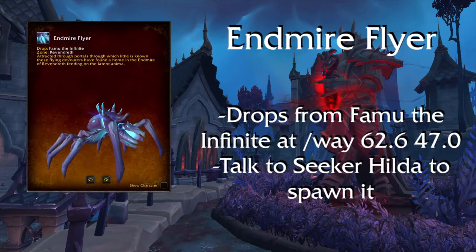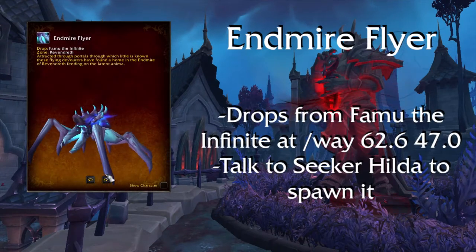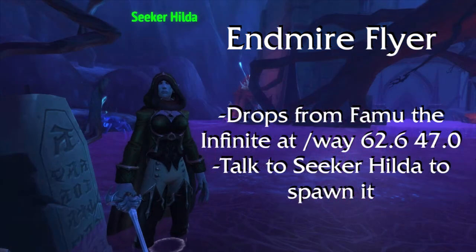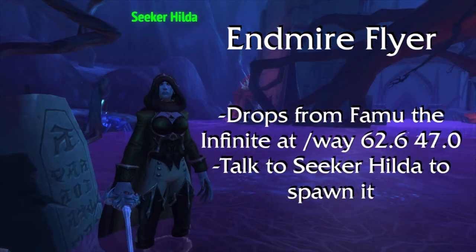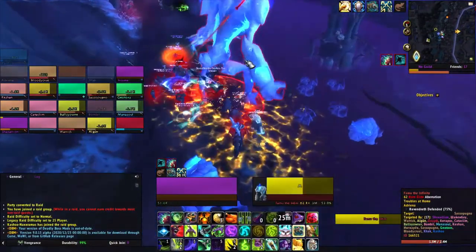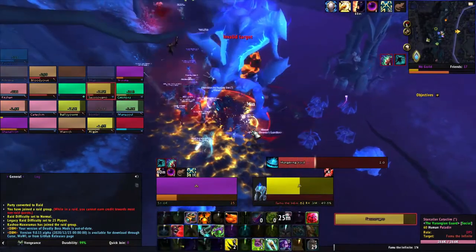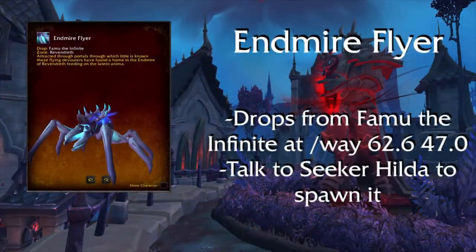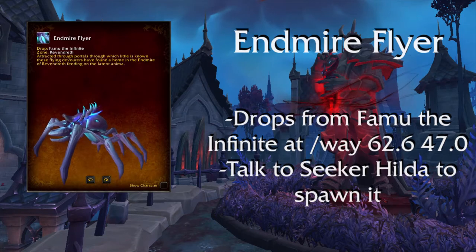Mireflyer Tether — this mount drops from Famu the Infinite in Revendreth. To get Famu to spawn, you will talk to Seeker Hilda at these coordinates, and after talking to her you will have to fight a couple of waves of mobs before engaging the boss himself. It has a low drop rate and you will need a raid group to down it. Also, if Hilda has no dialogue options for you, that means Famu has been killed recently and you will have to wait a bit.